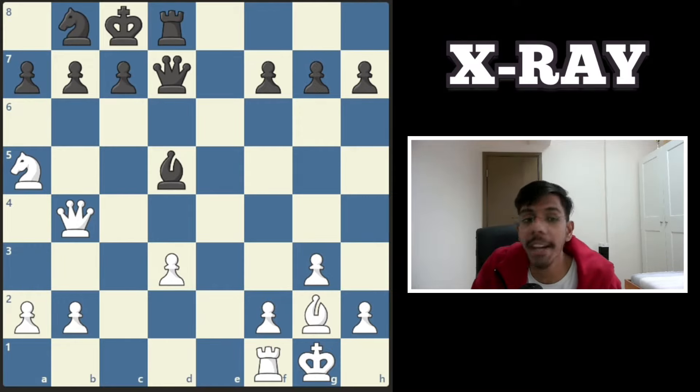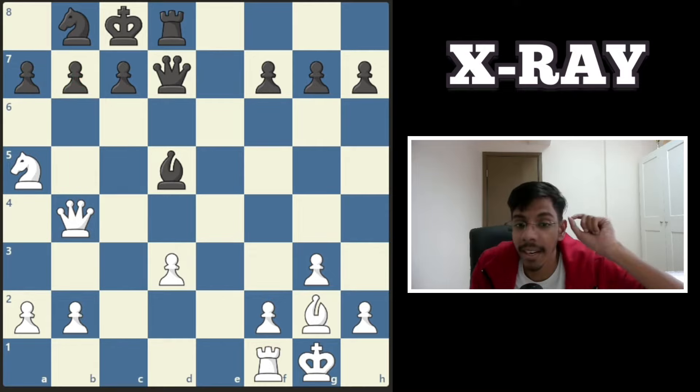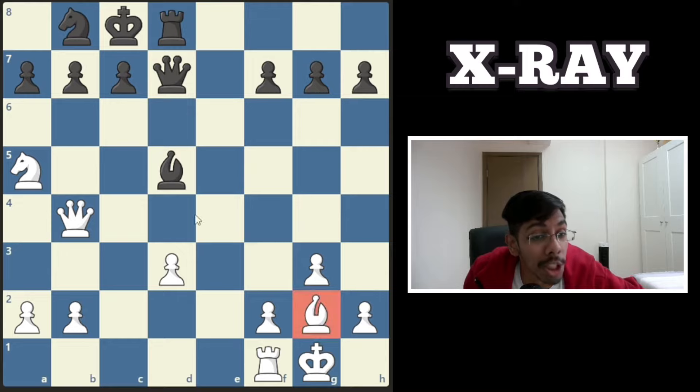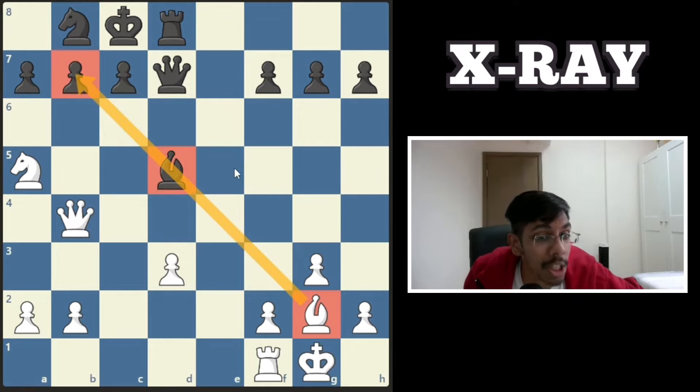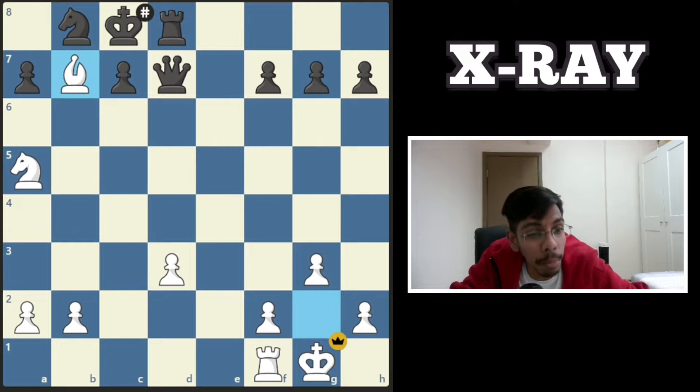Next one, white to play and win. The knight and the queen are attacking the square but the bishop protects it. How is this not a mate? It is a mate — the bishop on g2 is attacking the pawn through the enemy bishop, an x-ray. Sacrifice your queen because your bishop is covering through the x-ray.